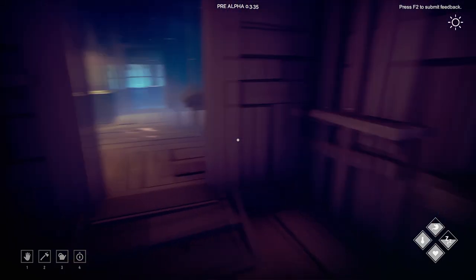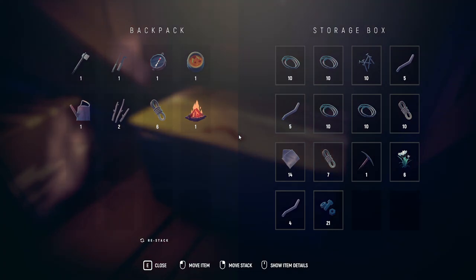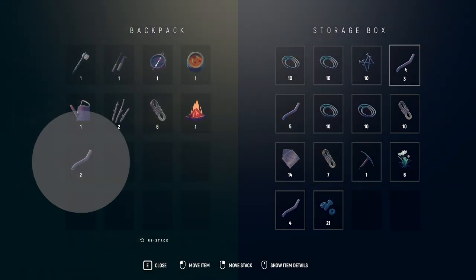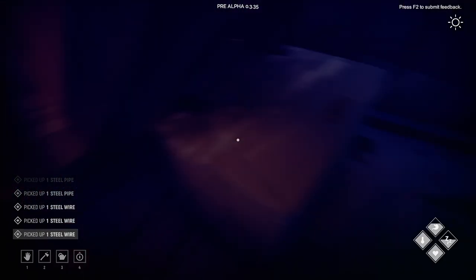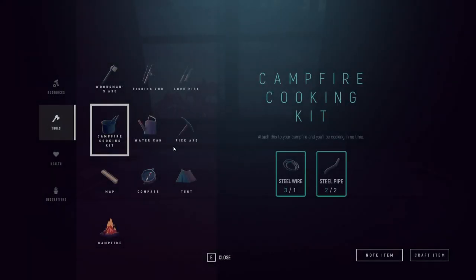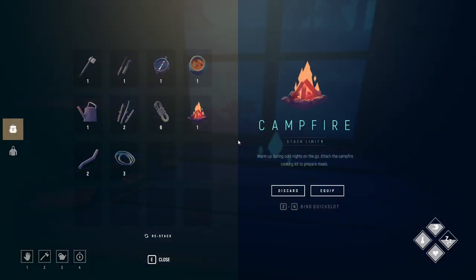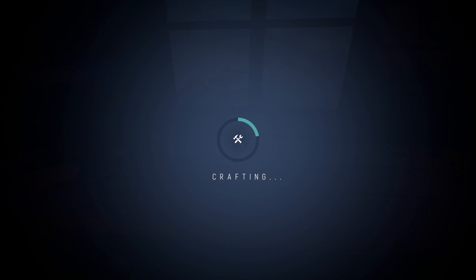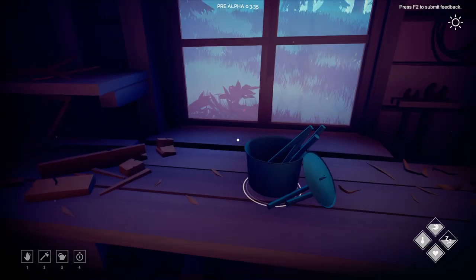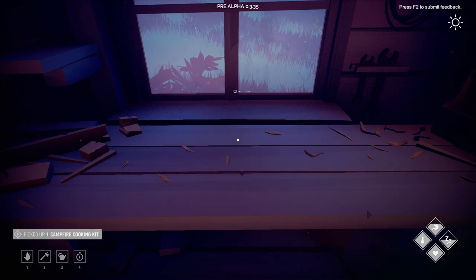And I forgot we need the cooking pot — steel wire, steel pipe. Sorry folks, I should have got all this stuff at first. I think I got the wrong amounts but that's okay. Let's make sure — there's a campfire. Yeah, we're good. I always play this game after a long day at work so my brain is like fried.